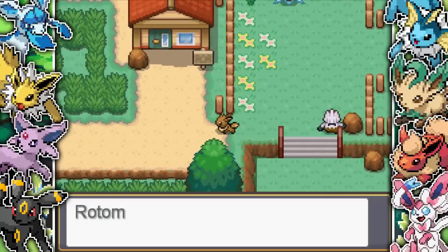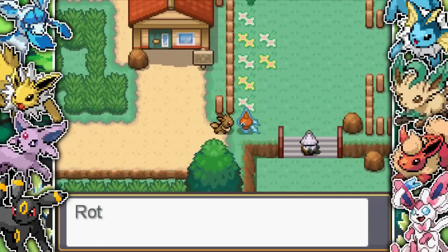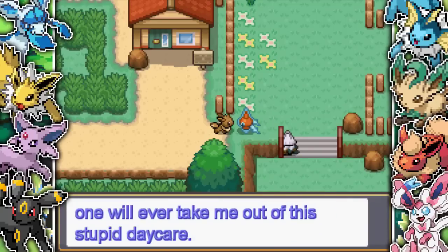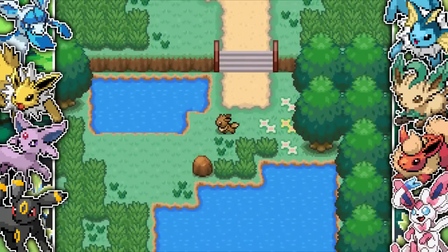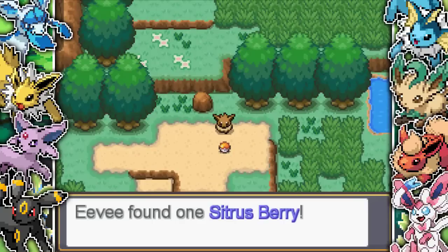I run around the daycare for a little bit and try to escape. You get a whole Professor Oak sort of vibe - Rotom runs up to you and is like, bro, what do you think you're doing? You ain't escaping this daycare without your pal Rotom. So he joins your team and we move on. We go left at the very start because that's the only location you can really go, and we find a Citrus Berry.